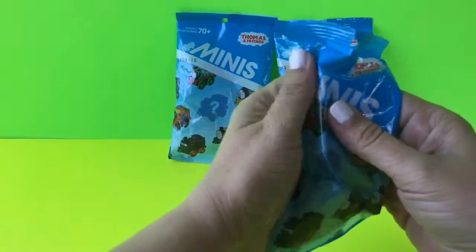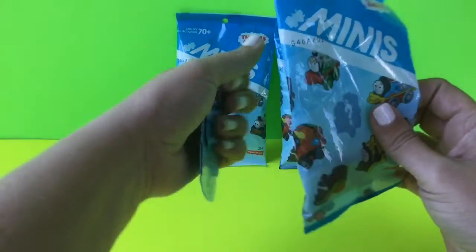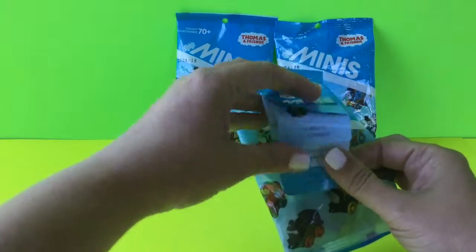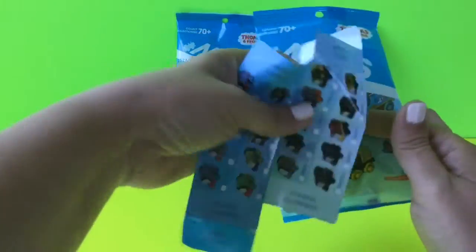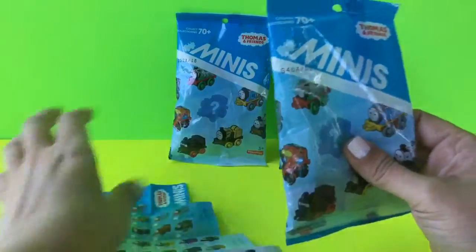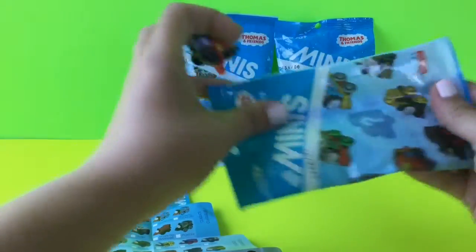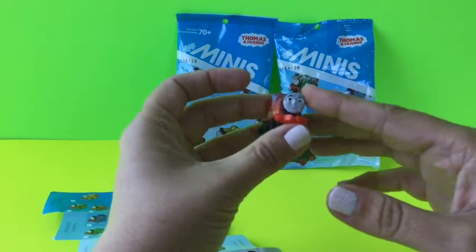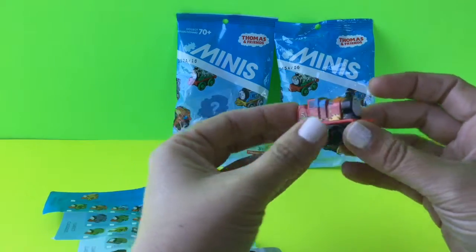First of all, it comes with a little minis list of all the different characters that you can get, with all the different characters listed in here. Let's go ahead and see who we got — for our first package we got James.